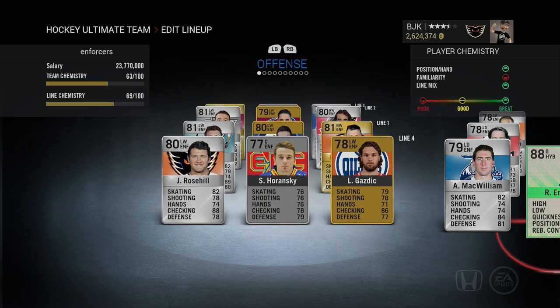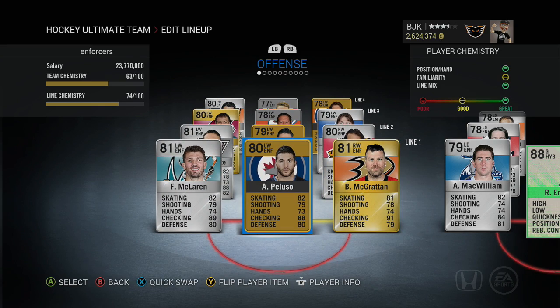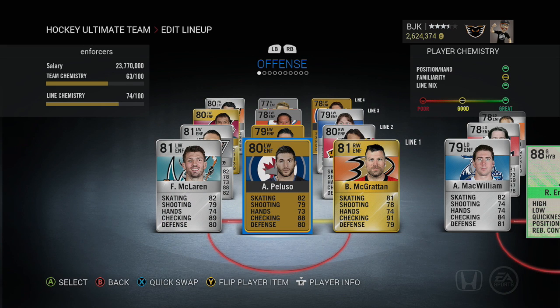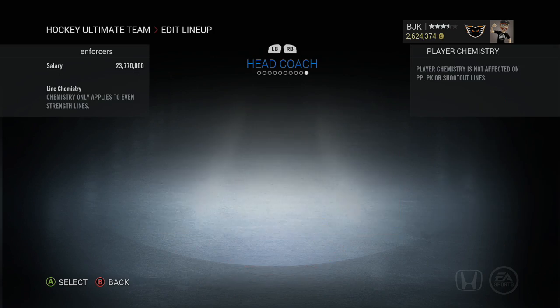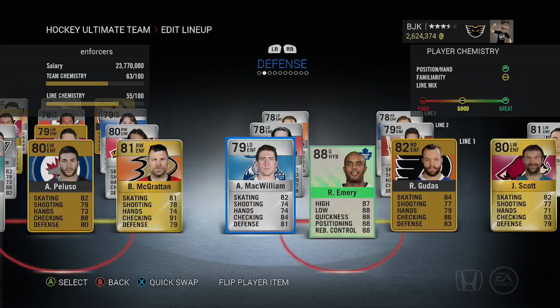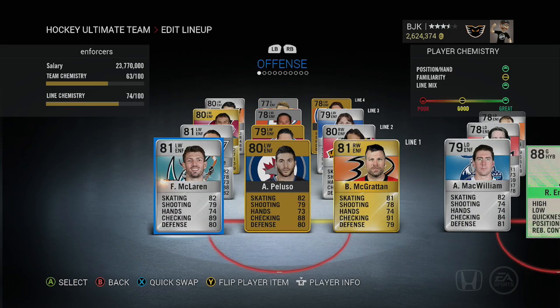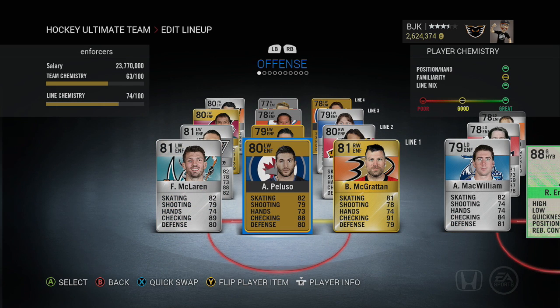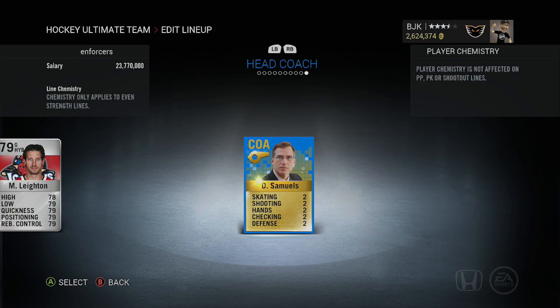The giveaway card will vary depending on which theme team build I asked you to recreate. For this enforcer build, I think I'll give away the All-Star Game John Scott card — the echelon of enforcer cards in this game — and maybe the Flashback Ray Emery as well. I believe the one I picked up was the only one on the market, so hopefully there will be more up on Xbox One, and if there are some on PS4, those guys will benefit from it too.